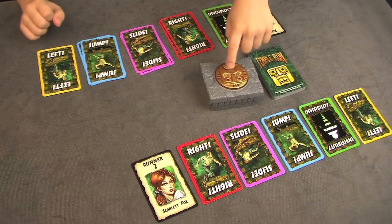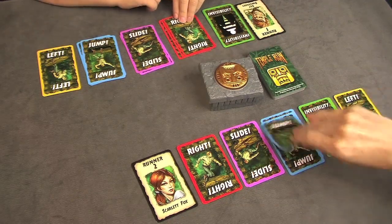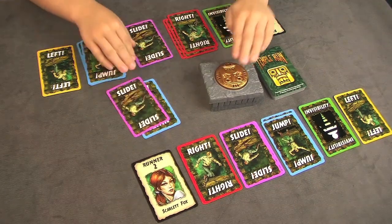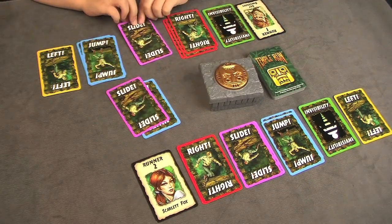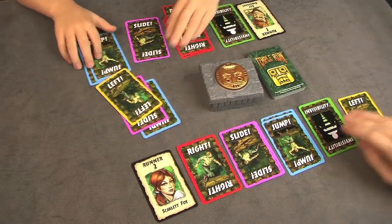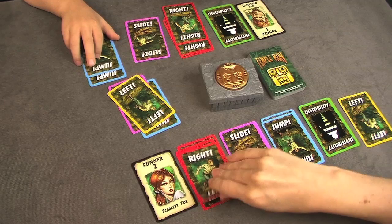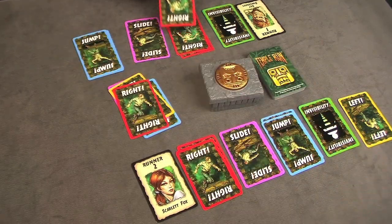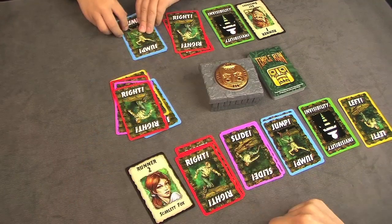One, two — jump. Runner one, slide. Runner one, lift. Runner two, right. Runner one, pass. Runner one, lift.